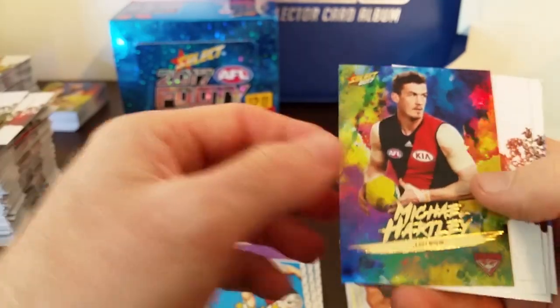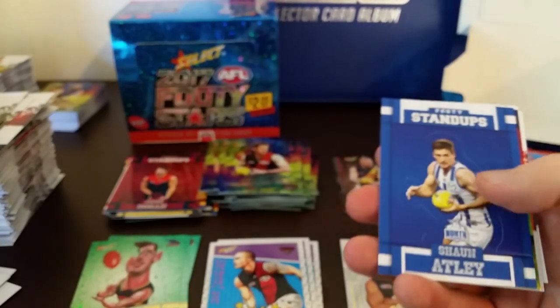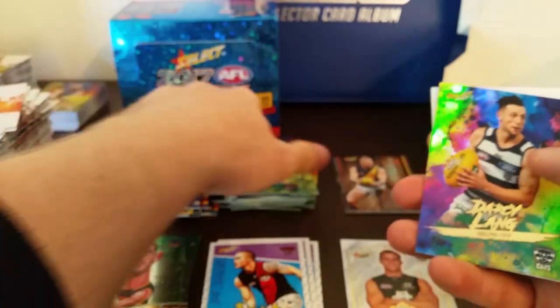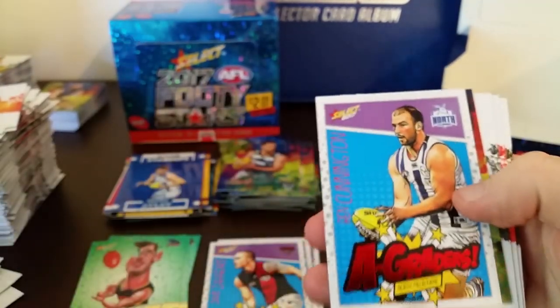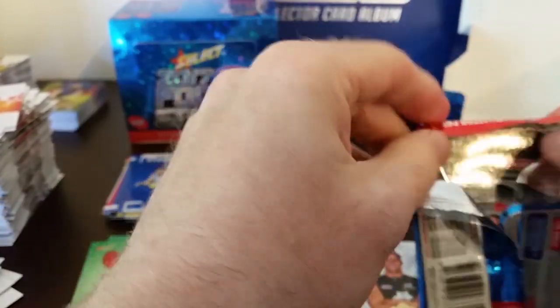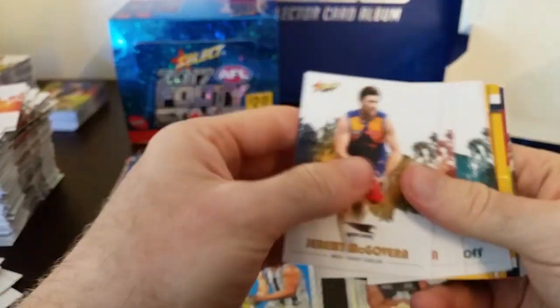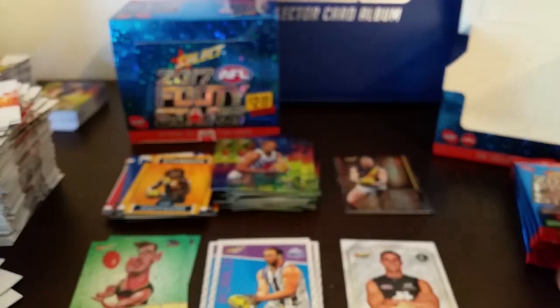Michael Hartley from the Bombers, holofoil. Stand-up — Sean Atley from North Melbourne and Darcy Lang, holofoil from the Cats. About eight packs left I think — six or eight packs. Cunnington, A-Grader. And Adam Saad from the Suns. Nick Nat, footy stand-up. And Jonathan Griffin from the Fremantle Dockers, holofoil.